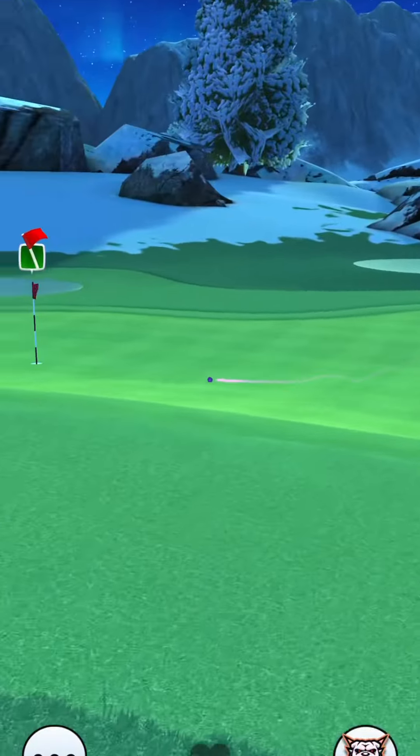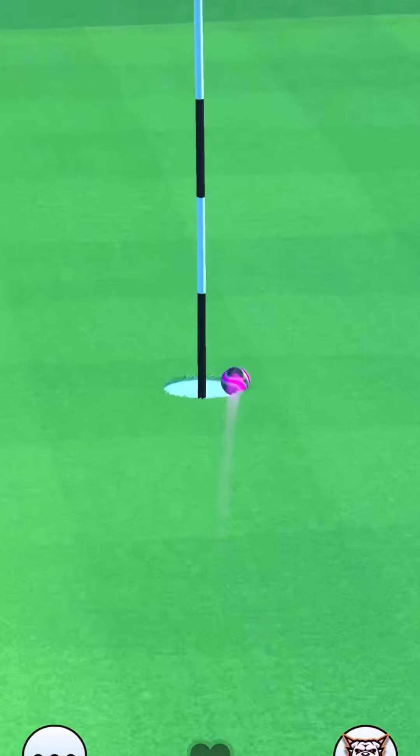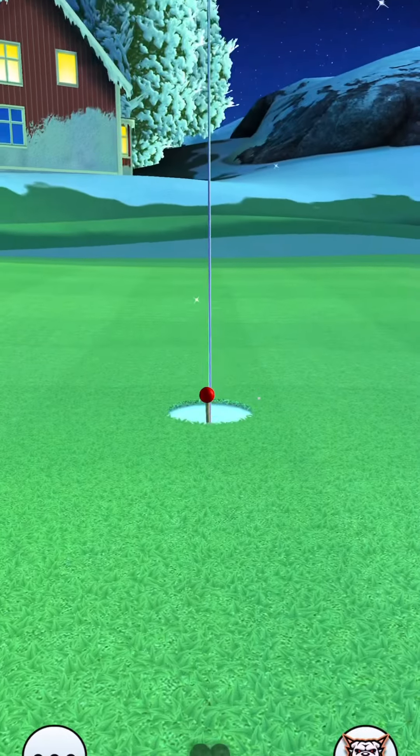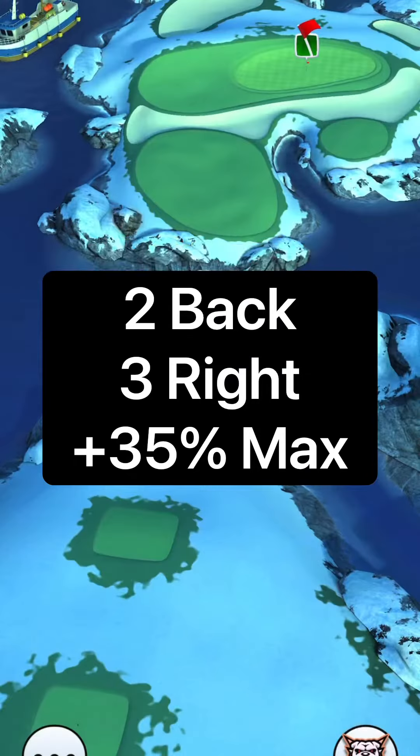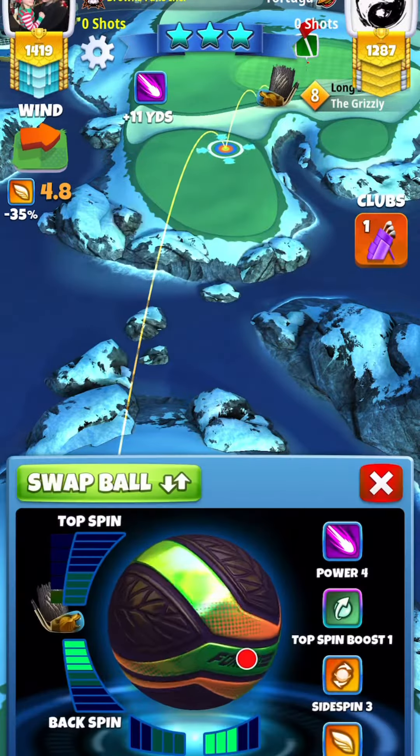So I would recommend using it if you do have it. The EB chip is pretty simple — there's a funnel — and then we're going to look at hole 16.